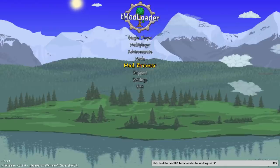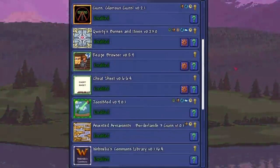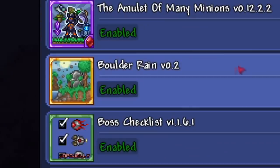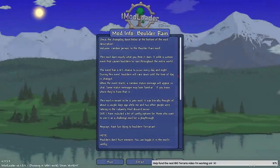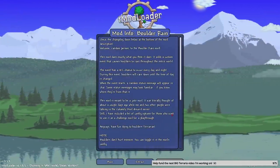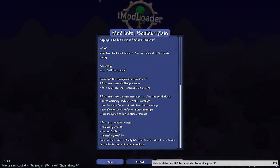Alright, mods enabled — there you go, that's all you need to see. Main mod: Boulder Rain. Shout out the creator of this. Exactly what I wanted — raining boulders. So yeah, this is a mod that has raining boulders. There's different types of boulders, it's cool.